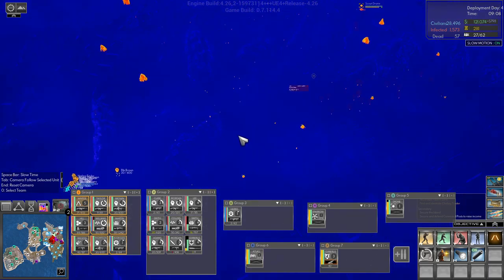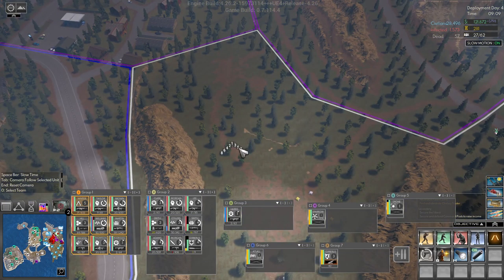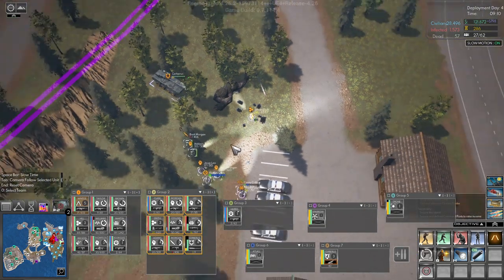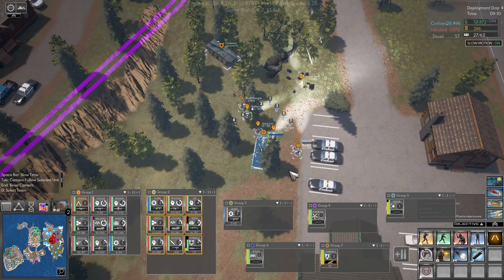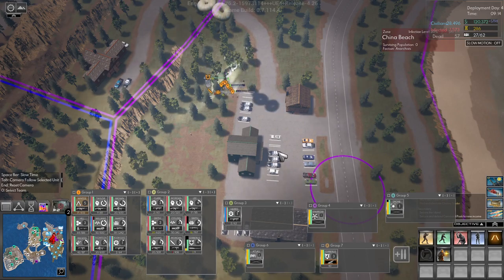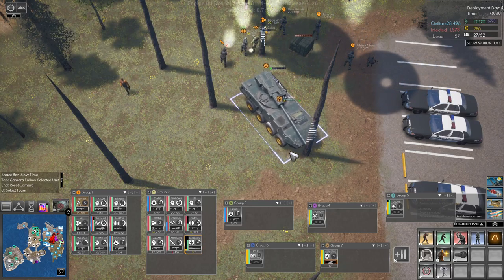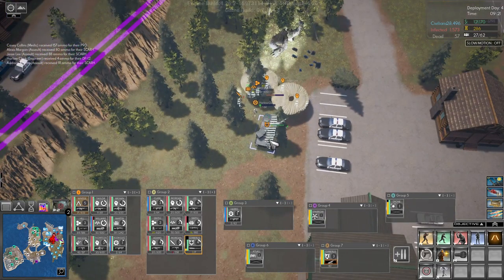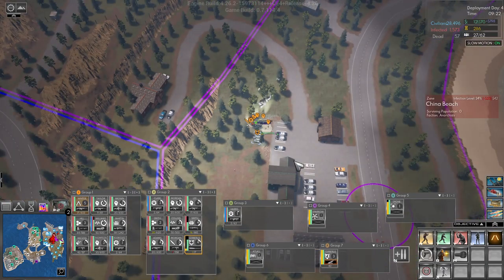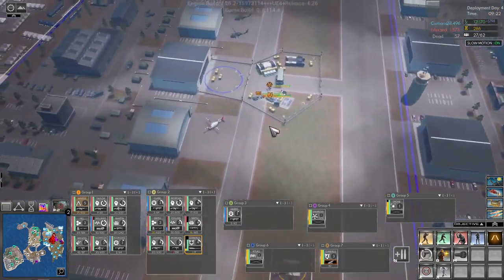Seems like a lot of stuff is happening. We're gonna send group one down here. Group two, get into formation here and get an ammo drop. I need fuel for the Cerberus. It seems like the Cerberus is getting a lot more ammo now though, for less expense.